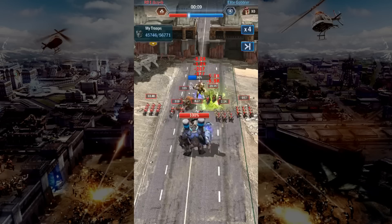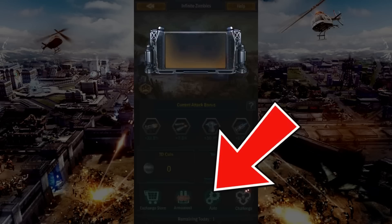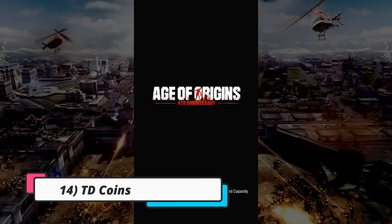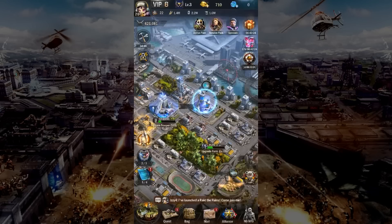Go to your alliance page and challenge the elite zombies to get some rewards including mutant meat for leveling up your titans. Complete infinite zombies — you only need to play this properly once a week, after which you can use the auto function for the rest of the week. Infinite zombies gives you TD coins, which you can use to exchange in the store for some materials. If you'd like to know more on how to get an amazing high score in infinite zombies, check out the link above or in the description below.